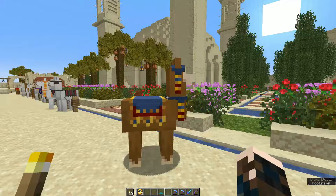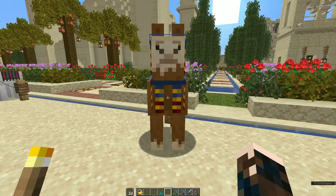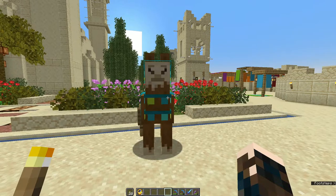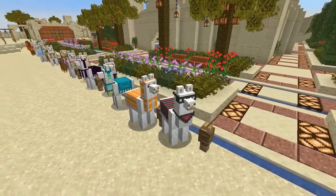And you can of course redecorate trader llamas as well. Just remember you're going to have to tame these guys first too, because they used to belong to the trader, not to you. But once they're tame you can dress them up however you like. Minecraft has 16 different carpet colours so you can have 16 different llama colours. Have fun forming your own llama fashion parade.